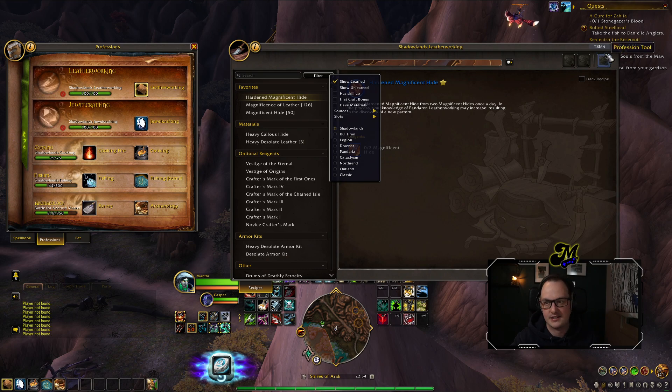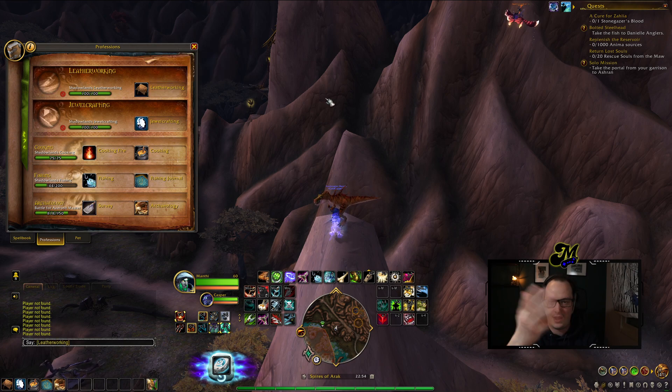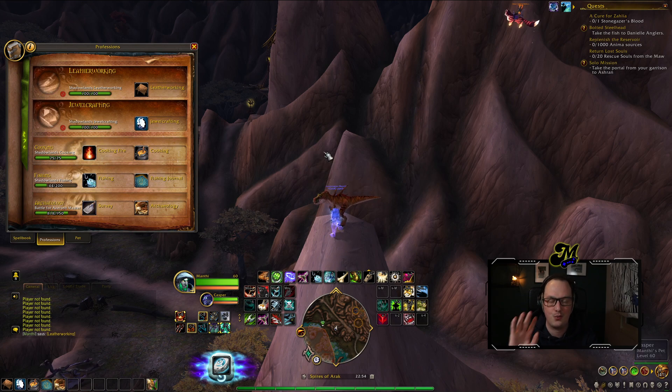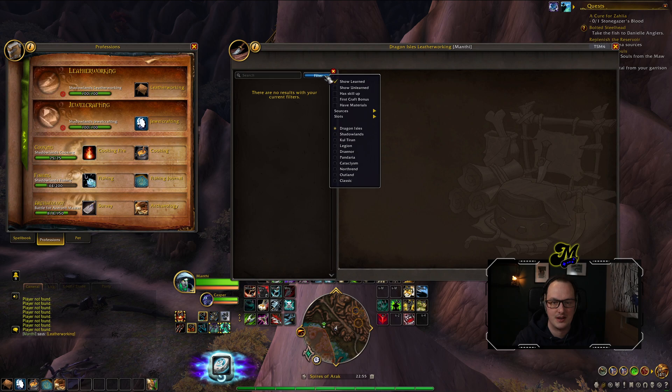We can fix this. Close down your profession window, hit enter to go into chat and shift-click on leatherworking or any profession of your choice, then hit enter. You'll say it out loud — don't worry about that, people will ignore it. Then when you click on it in the chat link, you'll see it's linking your own channel and hey presto, Dragon Isles appears.